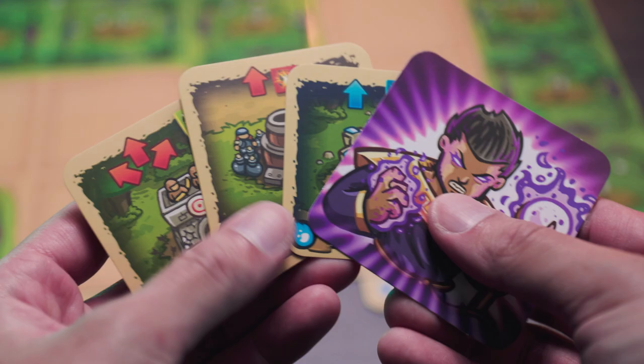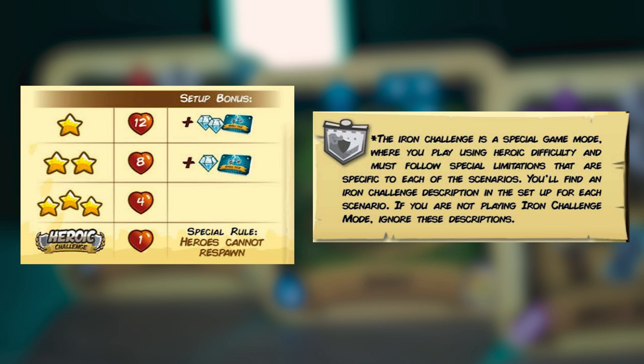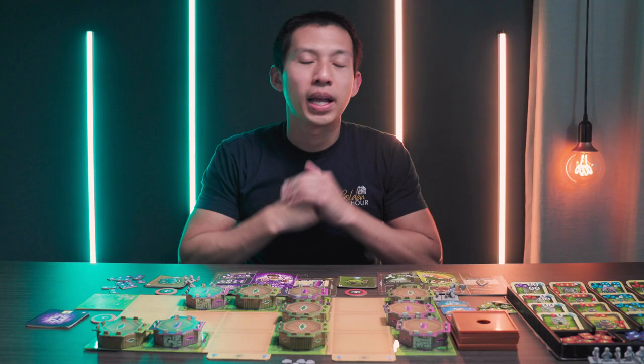What's different about this game is that setup is going to be a little bit different depending on the difficulty you choose. One, two, three stars, Heroic, and Iron are the five difficulty levels. We'll set up for three stars, since that is what the game recommends. So you're going to take four of these heart tokens and put them near the exit, since that is what is required for three stars. The reason we're setting up for With Might and Magic is because it's the first scenario that has an example of pretty much everything.